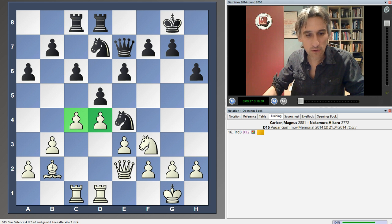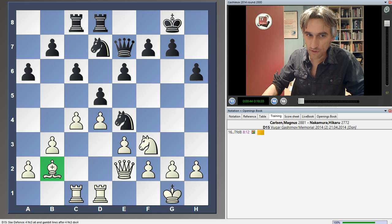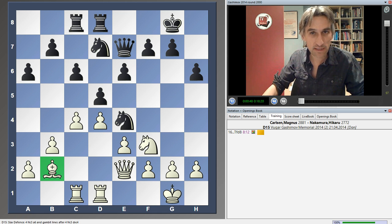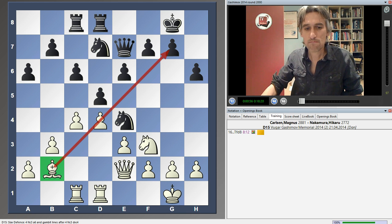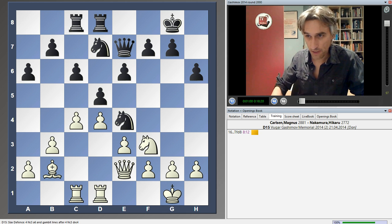He also has this bishop. Not significant at the moment — you can see it's blocked by the pawn. But the problem for black is that if he ever tries to make a pawn break, that could open up the diagonal for the bishop. All in all, I think it's just an easier position for white to play than black.